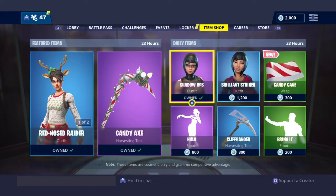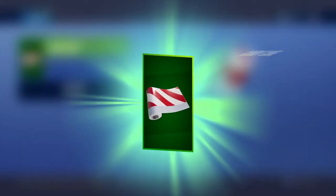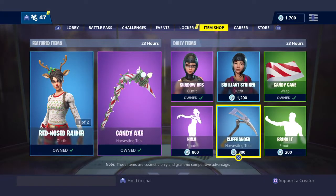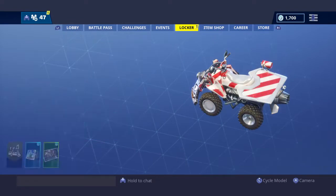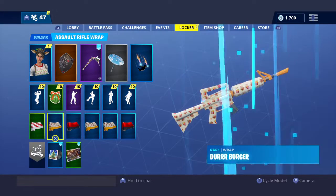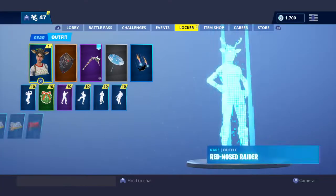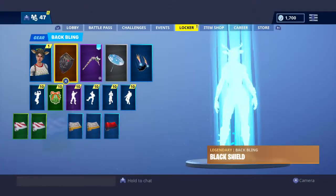And we got the Candy Cane Wrap — we're gonna have to purchase this right now. That's a cop. We're gonna have like a festive design on, yeah. This is the item shop guys, so let's see how our guns look with the Candy Cane wrap.